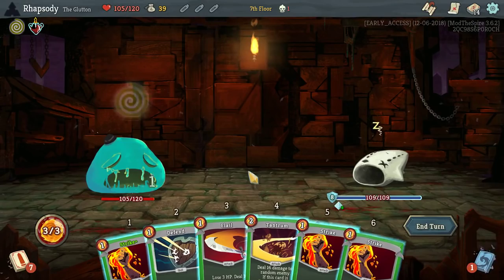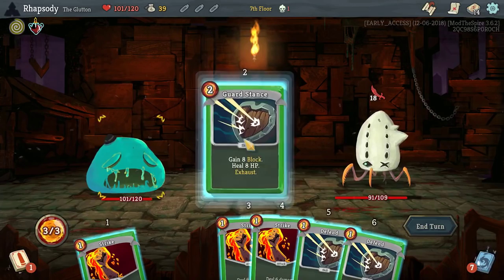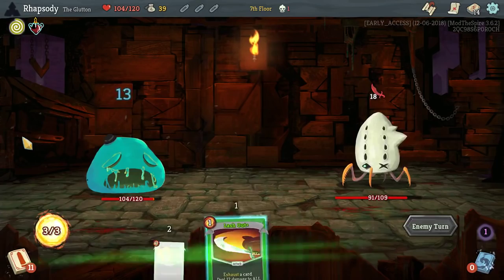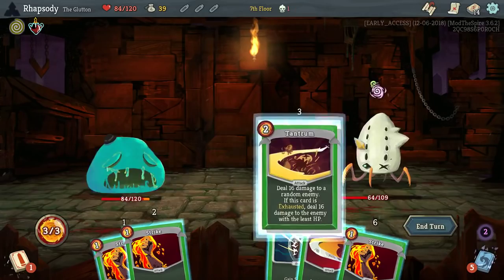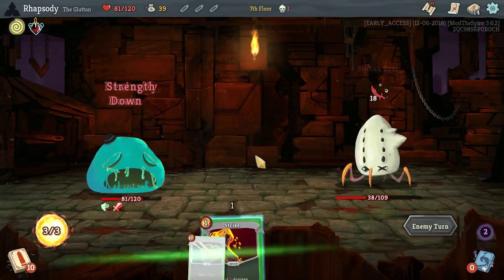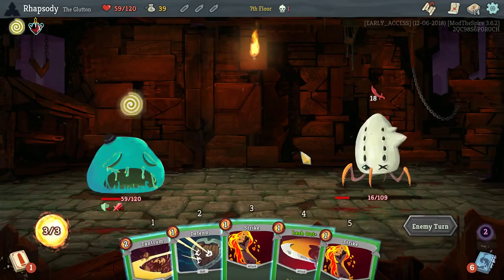Simple as hell. Gotta be Lash Out to remove the Uncanny Aura there. That'll help me start cleaning down my deck at least. Taking a hell of a lot of damage here though. It's not guaranteed that I can deal 21 damage in the next turn, so I've decided to go and attack there again as well. Never mind — it was easy apparently.